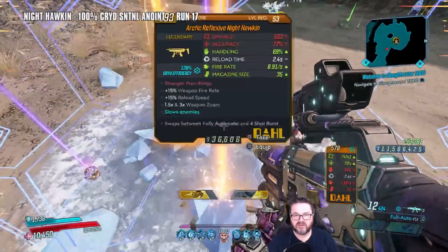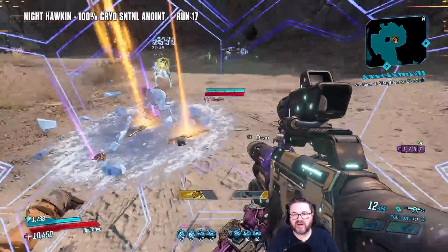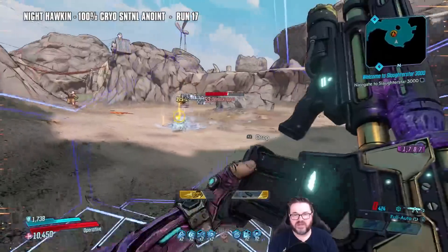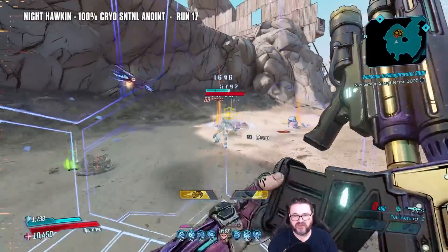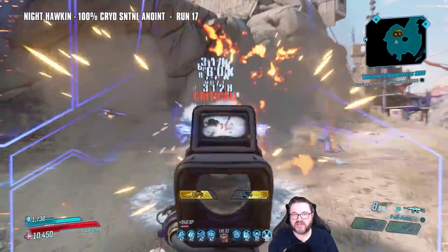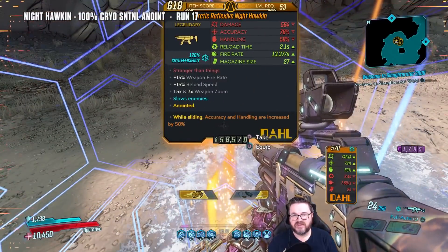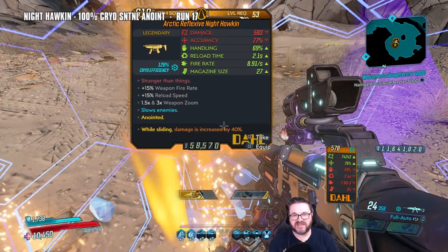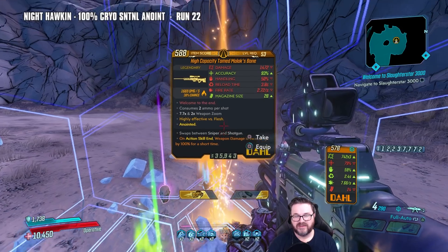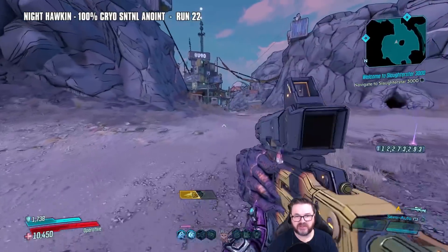Well hello son of a mother — whoa, he dropped two Night Hawkins! One Demos Gag — and dropped two Night Hawkins, and neither one of them had the anoint that I wanted. Of course. He dropped one, man — we got three Night Hawkins on that run and still didn't get the anointment that we want. Alright, let's put this on with 100% damage because my action skill just ended.